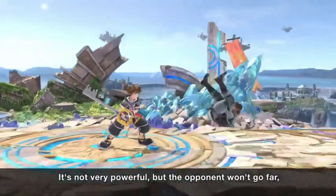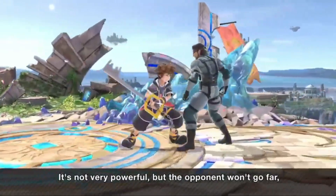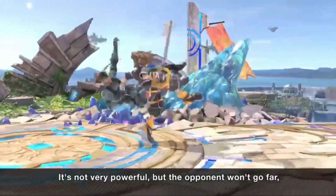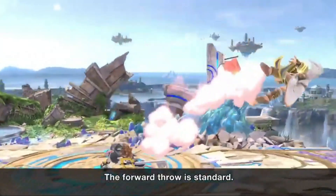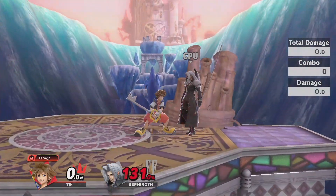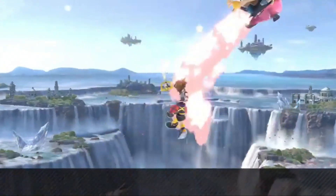Sora's throws are solid all around. Down throw is a good combo throw from around 20 percent and up — you can get down throw into fair or nair, and at higher percents down throw into up air. Forward throw is a basic send-away throw. Back throw is a good kill throw that can kill at around 140, which is impressive for this character. Up throw can kill at around 175 — it's a kill option but not one you'll use too often.